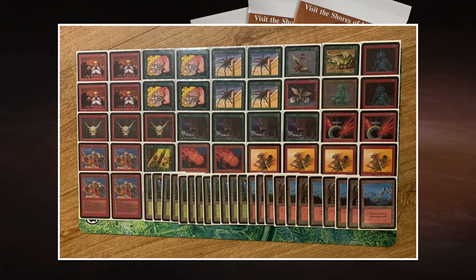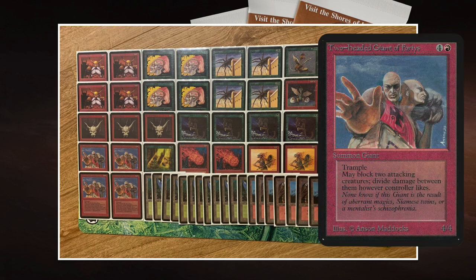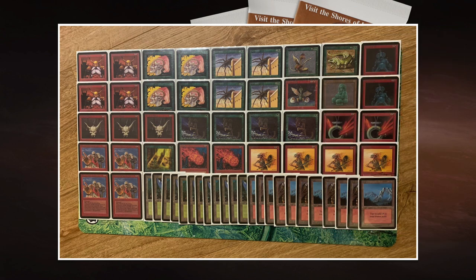The first card I want to talk about is Two-Headed Giant of Foriys — such a cool card. One red, one four. After Unlimited it hasn't been reprinted. It's a 4/4 trampler that reads: Two-Headed Giant of Foriys can block an additional creature each combat, which is super flavorful because it's got two heads — it can block two creatures. I think every giant in magic should have trample because a giant literally walks over you. Let me know in the comments if you agree.